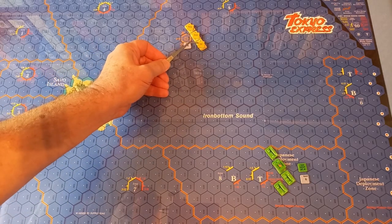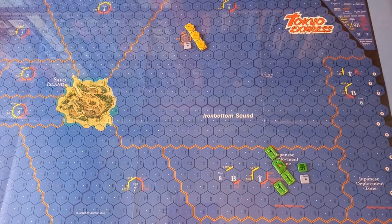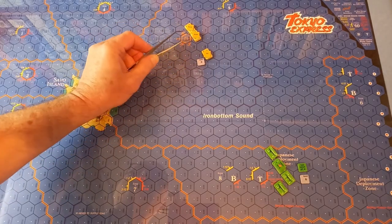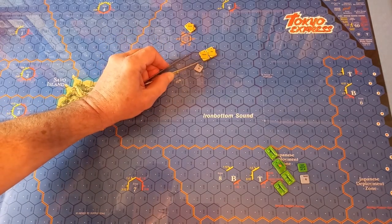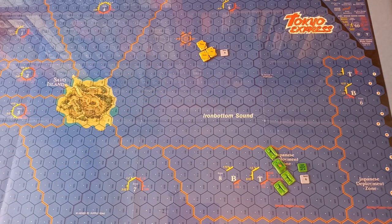For the Japanese, the Abe formation has a speed of 6 — same thing, they're going to move one hex as well. However, the other formation has a speed of 7 and they're going to move 2. So for Abe we move just 1, and for Kondo, 2. There are no stacking limits for Japanese ships. That's the movement part of the first movement phase. Now we draw one of these chits — it's blank. Nothing happens, no combat. We now move into the second movement phase.